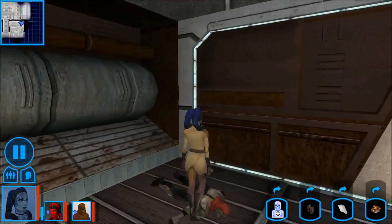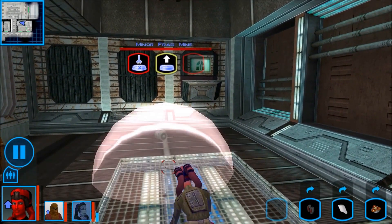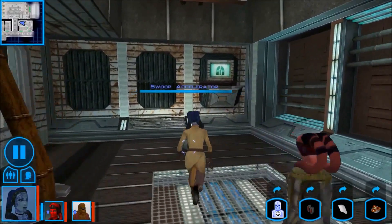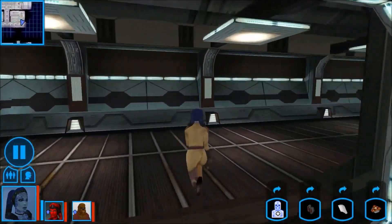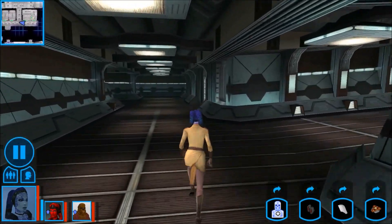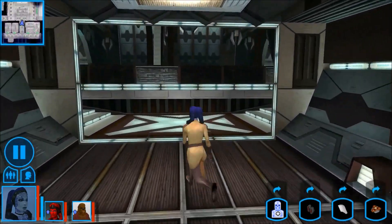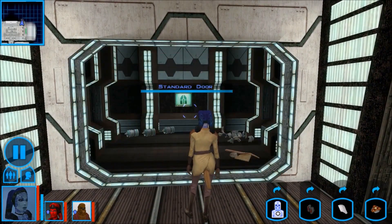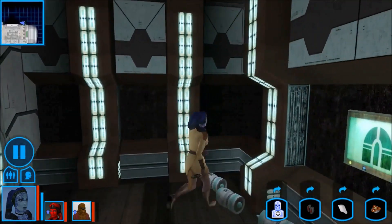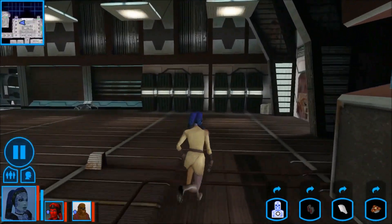We do have this mine to take care of. Let's get the thing. We got it. I think we need to head out of the base — we've done everything else there is to do in here. We need to go back upstairs. I never went in here. What's in here? Is there loot? No loot. Just some fake swoop bike accelerators. Okay, let's go back upstairs and then we'll head outside.